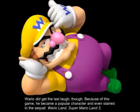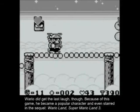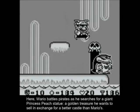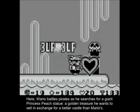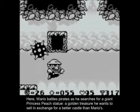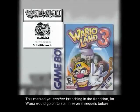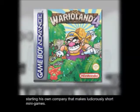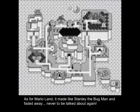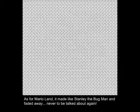Wario did get the last laugh, though. Because of this game, he became a popular character and even started a sequel: Wario Land, Super Mario Land 3. Here, Wario battles pirates as he searches for a giant Princess Peach statue — a golden treasure he wants to sell in exchange for a better castle than Mario's. This marked yet another branching in the franchise, for Wario would go on to star in several sequels before starting his own company that makes ludicrously short minigames. As for Mario Land, it made like Stanley the Bugman and faded away, never to be talked about again.